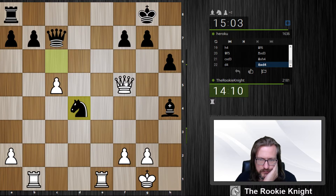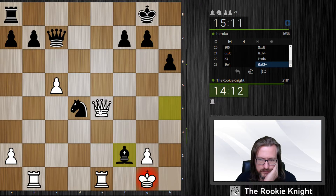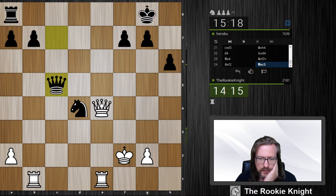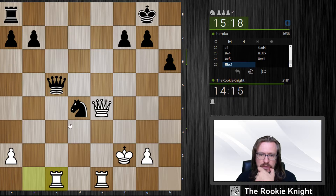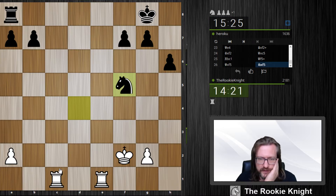I thought queen e4 is winning. Wow, he played this very quick. Do I have rook c1? There is no discovery attack here. Although knight c2 — maybe he could have played knight c2. Yeah, this is hopeless I think.